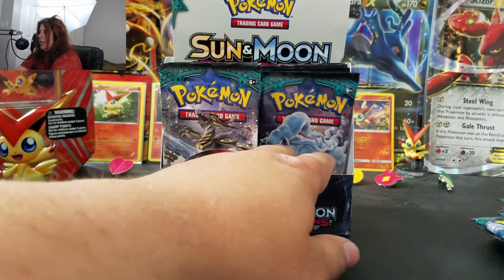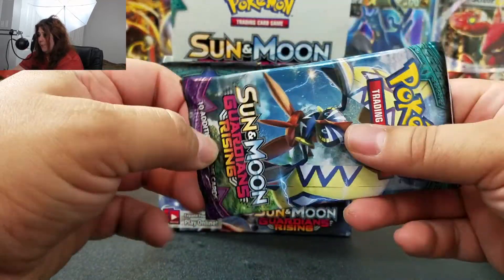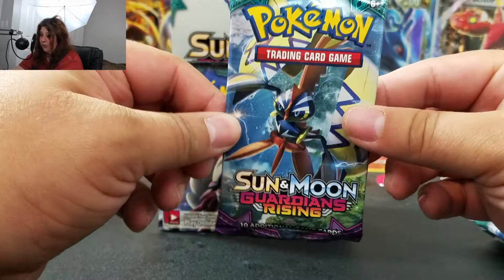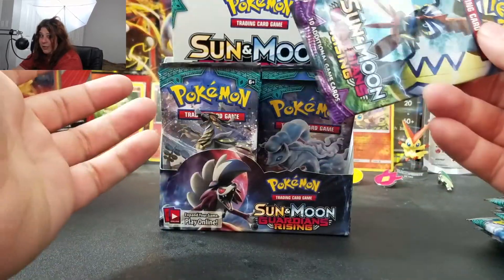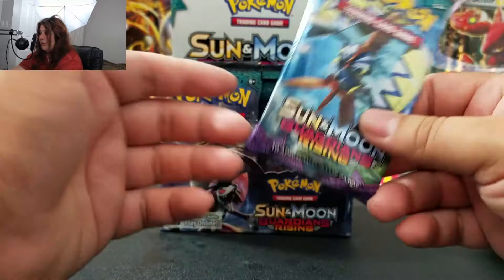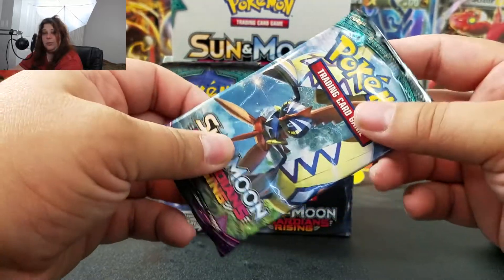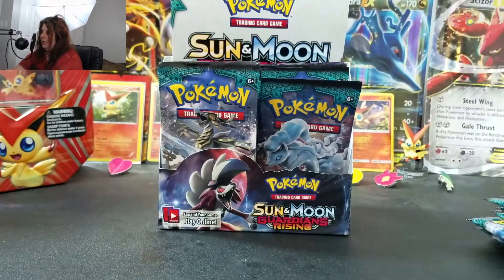Either way, this is really exciting. As I mentioned in my previous booster box opening, I'm going to be setting code cards aside. If you want the code cards from this video, leave a comment with your favorite pull from this particular video — whatever I get in these nine packs. It could be anything, even an energy card. If I don't get enough people commenting about their favorite card, I'll probably throw these into a general giveaway pile. But anyways, I know you guys don't want me to just chit-chat all the time.